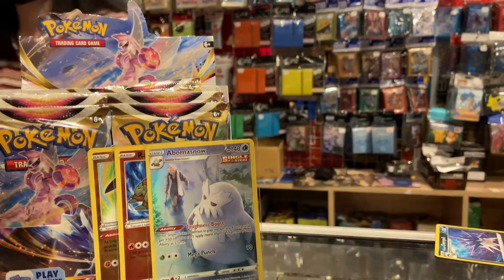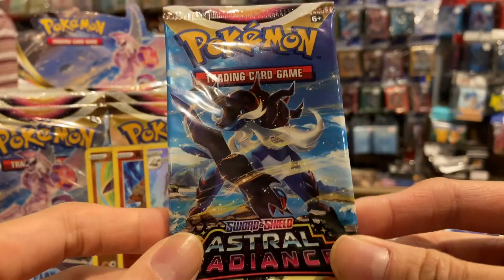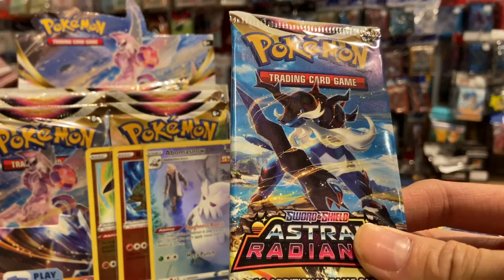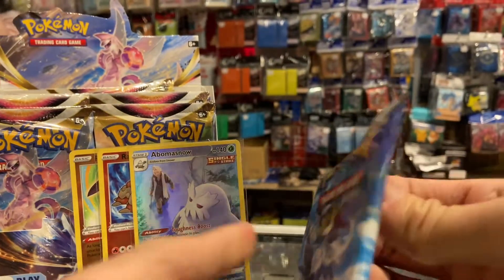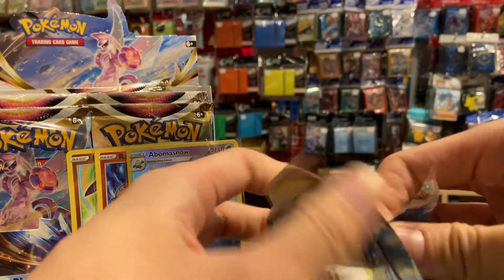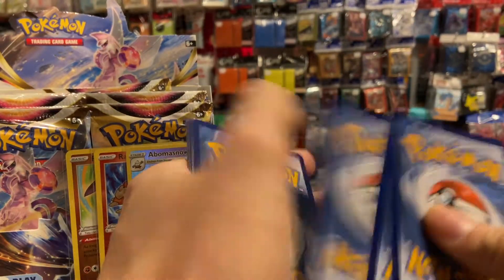We've only opened three packs and we have some good hits already. Let's take out a Samurott pack — we haven't opened a Samurott pack yet, we've only opened a Dialga, a Decidueye pack art, and a Palkia. We still haven't got a hit from the rare slot, only reverse slot hits, which is kind of annoying. Show the code card, one, two, three, four.